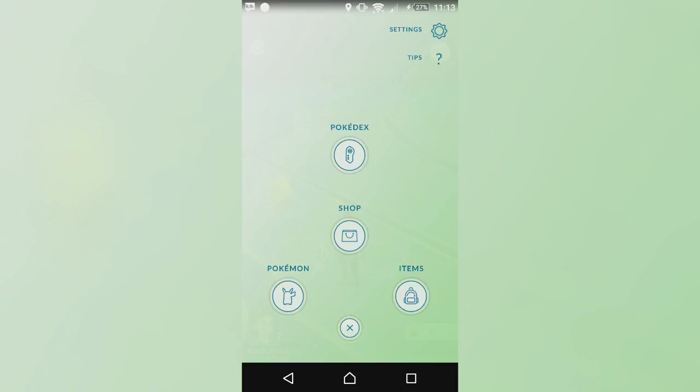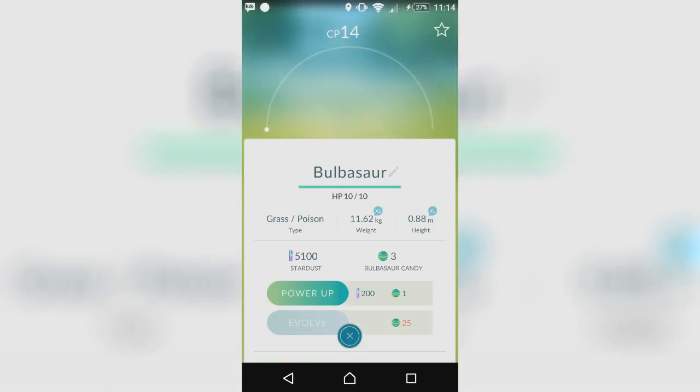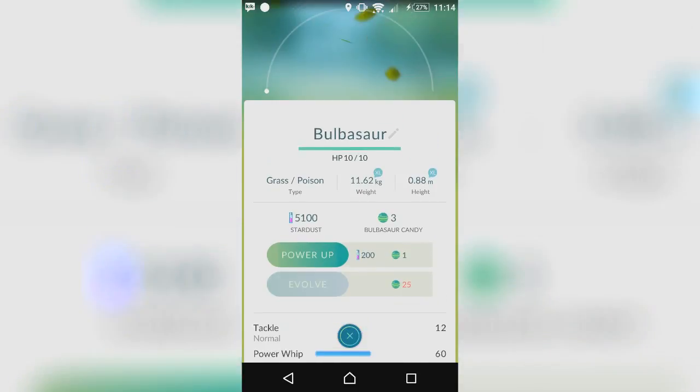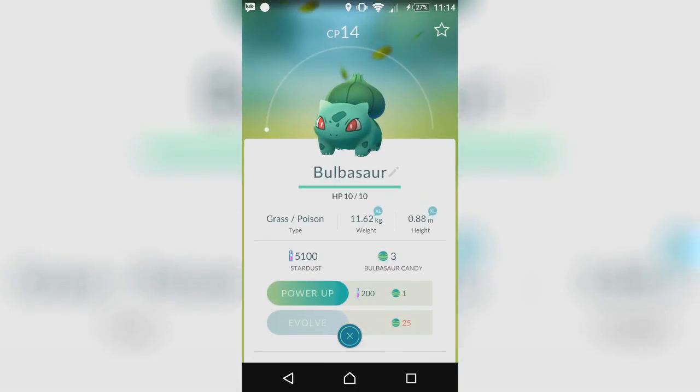My fifth tip is to evolve Pokemon. As you can see here, we've got the Bulbasaur, which we're just going to use as a representation to show that you can evolve the Pokemon as well as power it up. But I highly suggest you do evolve it.